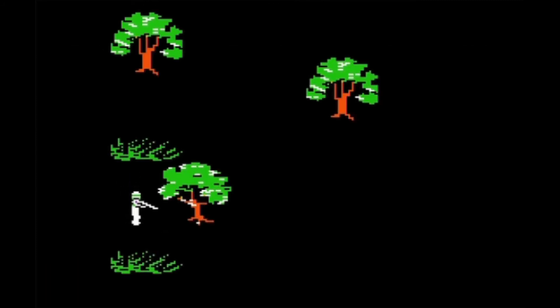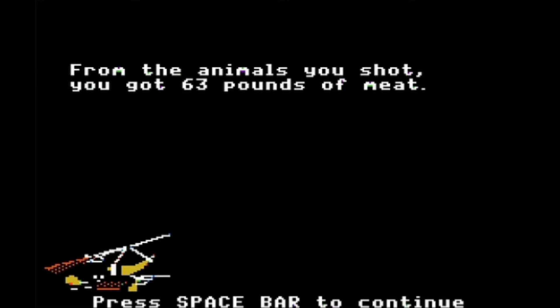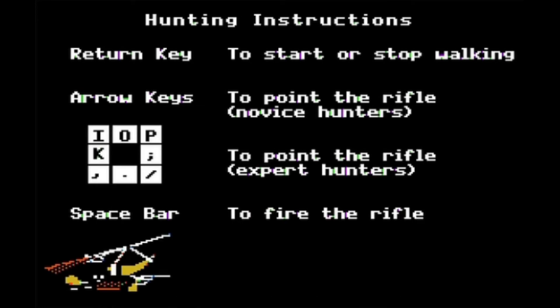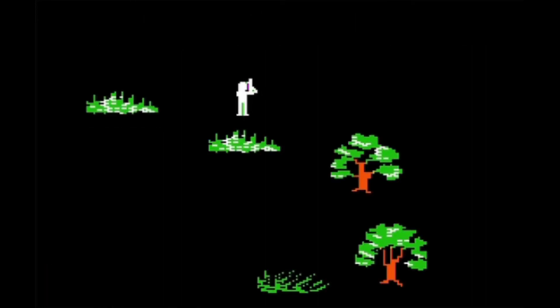Here we go — there's a rabbit right there, but those guys aren't worth killing because they don't give much meat and they're hard to hit; you'd be wasting ammo. There's a buffalo right there! Oh, there's a deer — get him! Deer give decent meat. One thing to consider: when you shoot a buffalo, it'll give you around a thousand pounds of meat, but you can only take back 100 pounds.